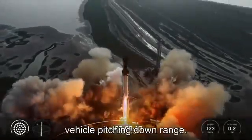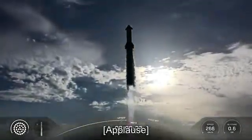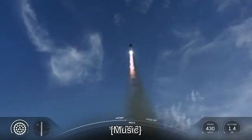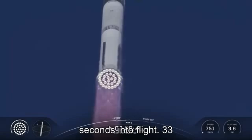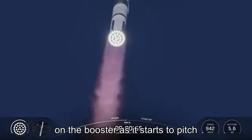Vehicle pitching downrange. Booster chamber pressure nominal. We're a little over 40 seconds into flight, 33 out of 33. Avionic power and telemetry nominal. Getting good callouts, healthy systems on the booster as it starts to pitch over over the gulf.